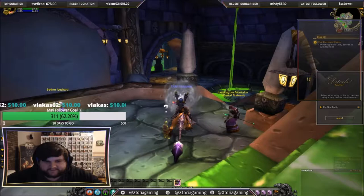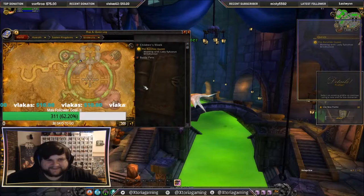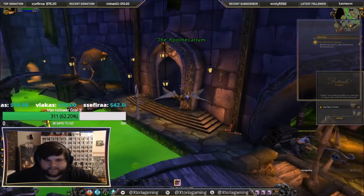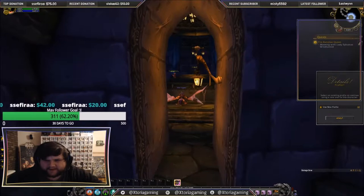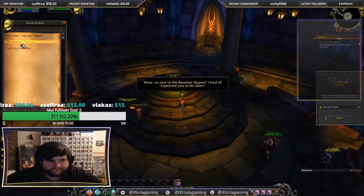Here we go. We're coming in at the Magic Quarter and we're going to want to fly around to the Apothecarium — I'm not sure how to pronounce that. We're just going to fly around and the entrance is right here. A lot of people sometimes get a bit lost. So right here is where we want to go — just straight down the middle. Once we hand in this quest, we get another two quests. One is to go to Caverns of Time and the other to Orgrimmar.